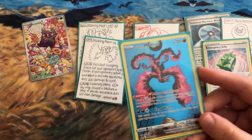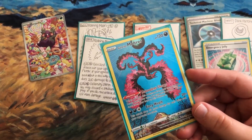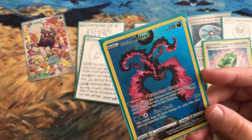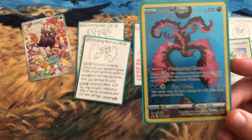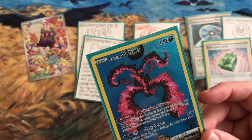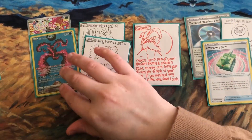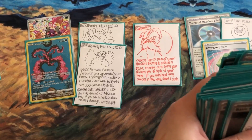Galarian Moltres has the ability Malevolent Charge: when you play it from your hand onto the bench, you may attach up to two Dark Energy cards from your hand to it. Then its attack Fiery Wrath costs three energy and does 50 more damage for each prize card your opponent has taken — so it's a good late-game swing attack that could be really helpful.